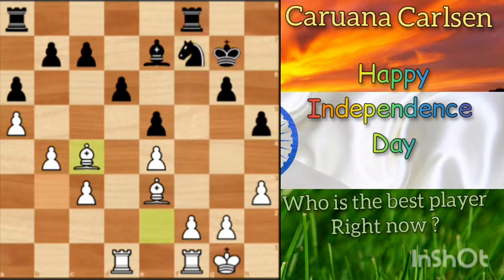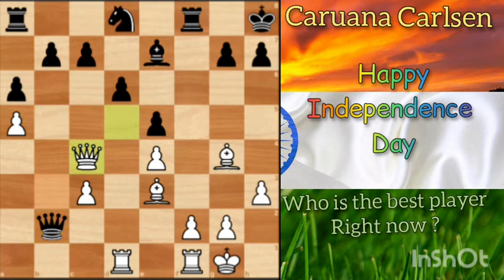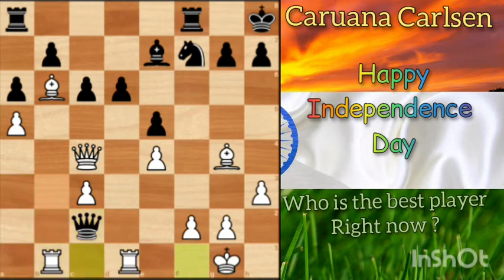That is a position Stockfish likes to play — solid from both points of view. But what they played is different because they are human. So then c4, c6, Rb1, a3, b6 — just blocking any holes. Magnus is at the edge here. Rook to b1, attacking the queen, but that doesn't matter much. In this position Caruana made a little mistake — he should have applied a different move and the game could have gone differently.